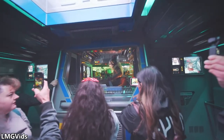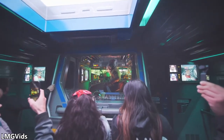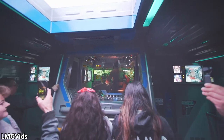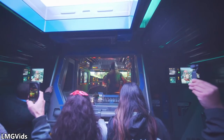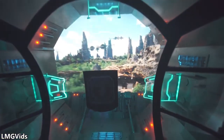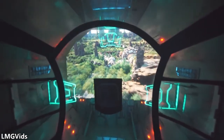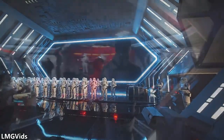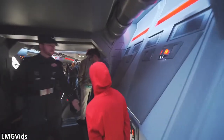Whether it's Rey appearing as a hologram telling you the mission, or you being transported on the mission, you're never pulled out of the story. There are also multiple ride systems here — a motion simulator, a standing simulator — and the transition to the next part of the ride is absolutely amazing. The ride basically starts again at that point, and then you're into the Star Destroyer.